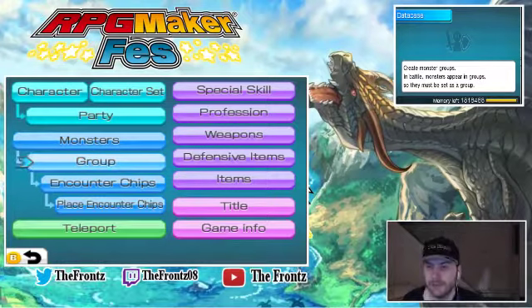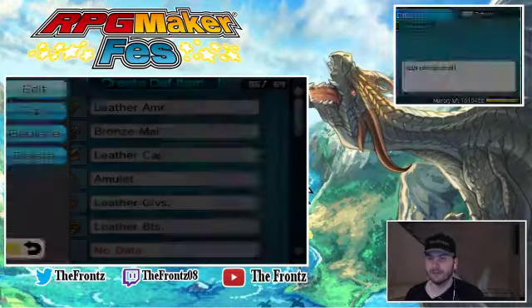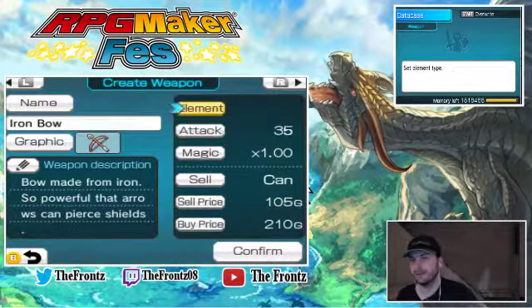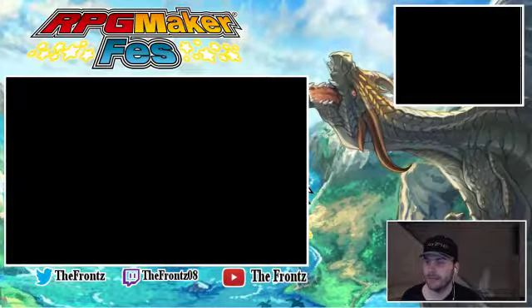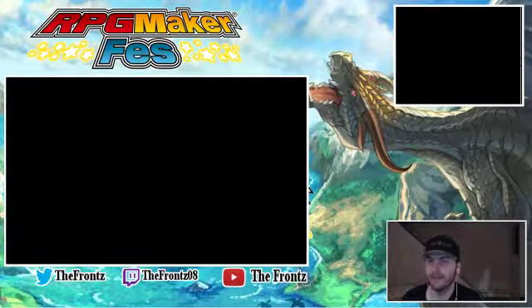Let's work on weapons too. Because we want a nice little weapon — the iron bow does 35. Now I know what we do need to do: we need to get Ricochet added to the team. So let's go to events again, let's go to our little town which is right here.